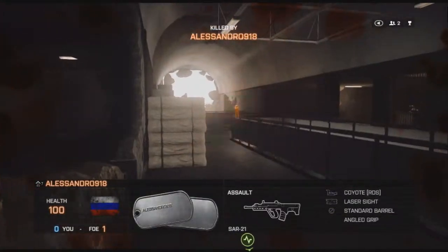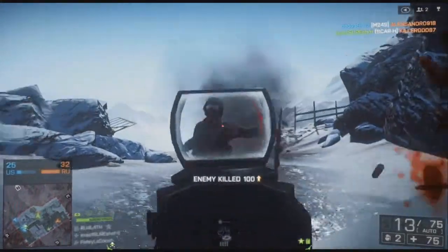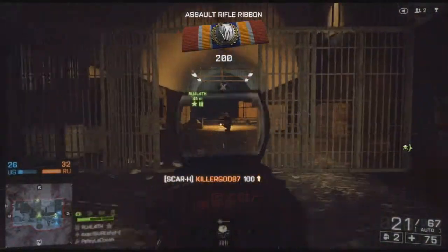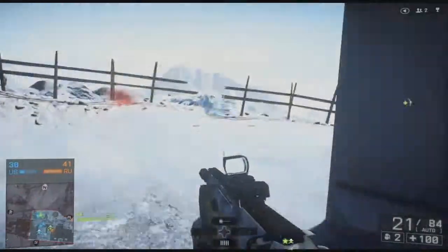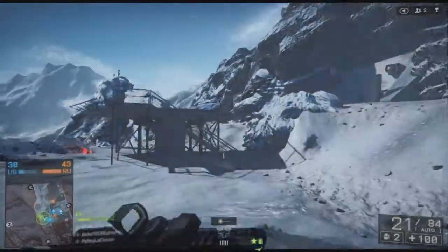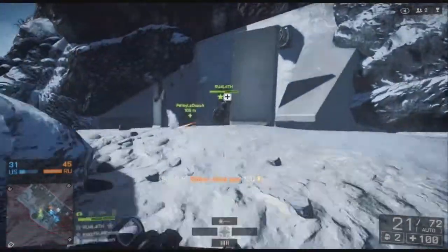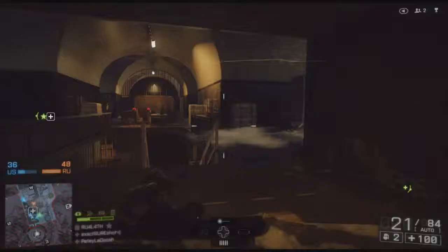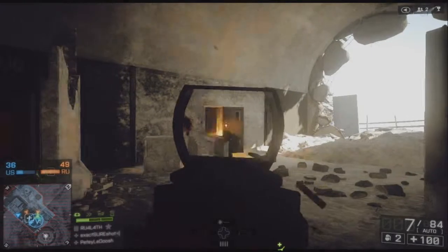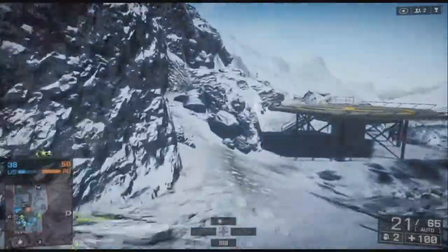The main loadout I ran with the SCAR-H was the Coyote sight, the muzzle brake, the angled grip, and the laser sight. The reason for the laser sight is because I was playing team deathmatch, so I knew I'd be up close and personal — the laser sight increased accuracy up close. I cannot see using iron sights on any of these games; I just don't like iron sights, so I always run a red dot. That's basically the attachments I use on this weapon at all times.